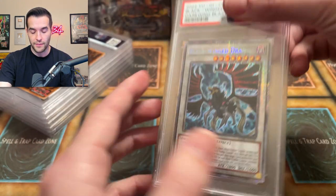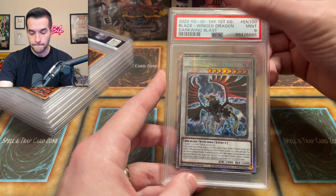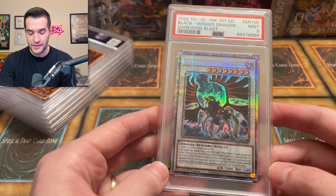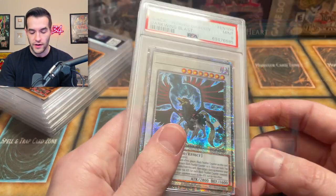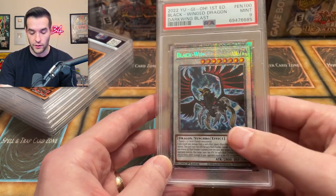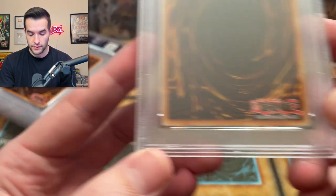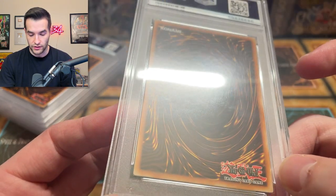This looks like a potential PSA 10 — corners look great, centering looks great, the back looks super clean. I'm expecting a 10. It's a new card, let's see what we can get. Oh man. No. Okay, well this was certainly not an upcharge card. Blackwing Dragon — that's a PSA 9. What did I trade for this again? I think it was a Change of Heart Pharaoh's Rare. I believe that was in the vlog, so go check it out. Alright, we're starting it off with a nine. I've seen worse. Corners look good — I'm not sure why it got a nine, but the corners look good.